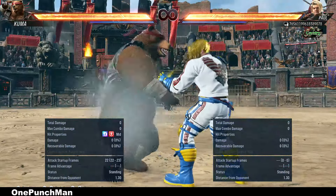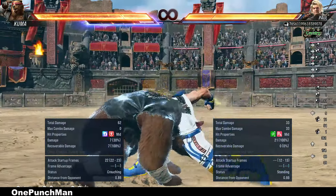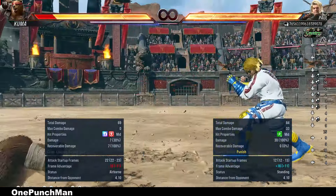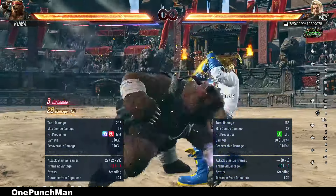Kuma's crusher is tricky. You can punish that with back 1, but not if he goes to stance — then you have to punish with down 1+2. You can also use jabbing and grabbing there.